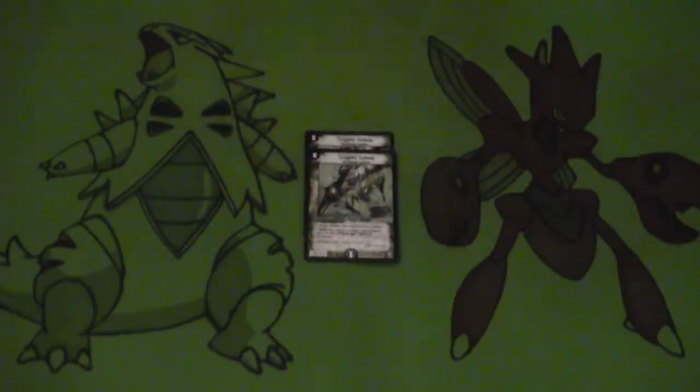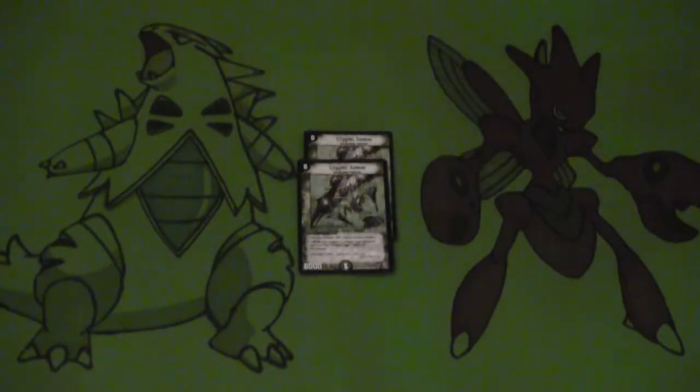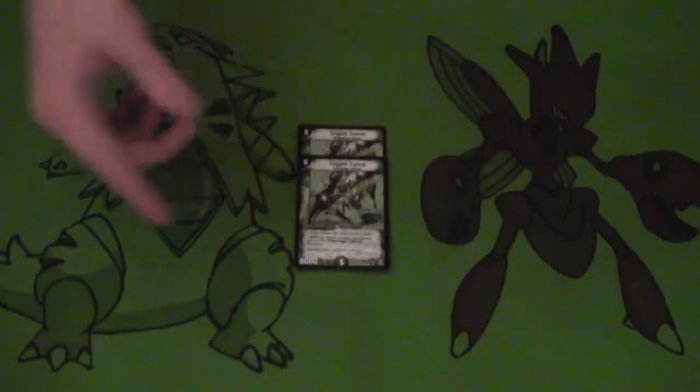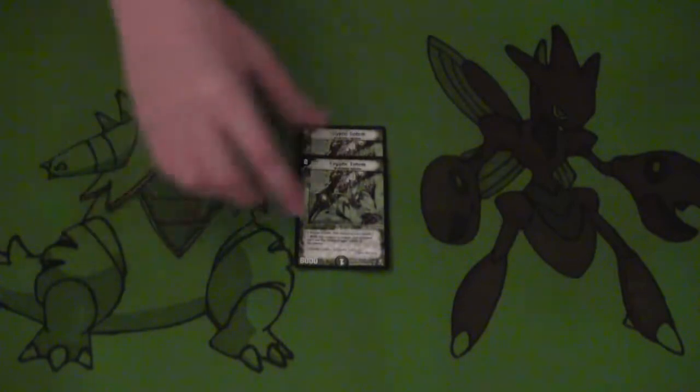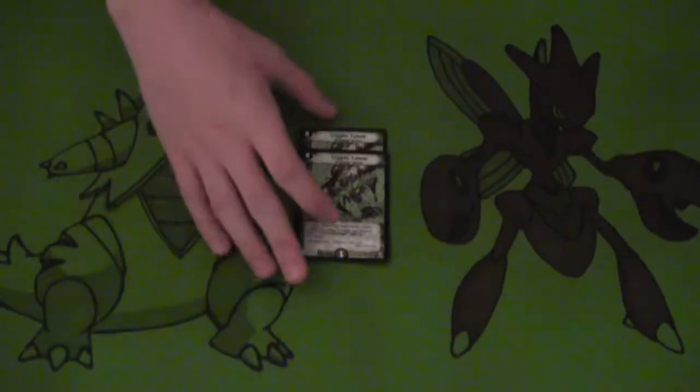Two Cryptic Totems are our finisher. The deck runs Nature and Light, so why not run Cryptic Totem and Holy All. The strategy is tried and true and does its job almost every time. There's nothing that can beat a Cryptic Totem and four attackers when you play Holy All, so why not utilize it in an Aggro deck.